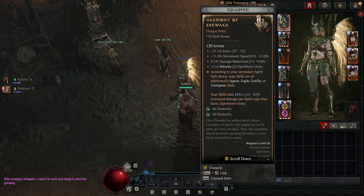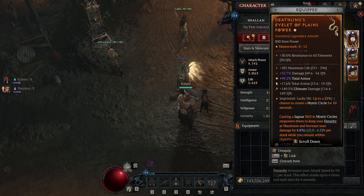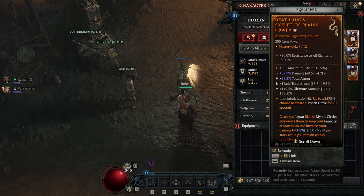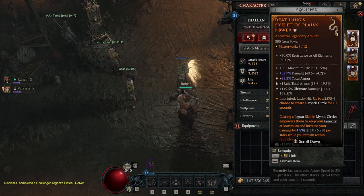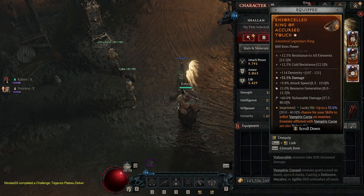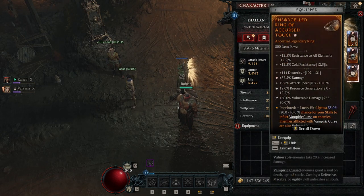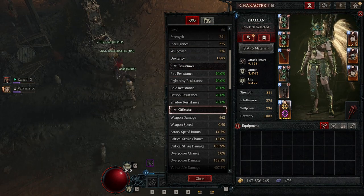For the helm, the Harmony aspect — I'm pretty sure it's still bugged because I don't see my secondary spirit in my skills. Get the highest aspect roll you can. For the amulet, you need total armor — GA would be preferred. If you can't get it, dexterity is fine. Total armor for the tempers. That ultimate damage is not even useful; I'm about to change that since I got the Tyrells. I'm going to use the sword for the rings, with dexterity and life, and maybe some damage or attack speed if you can get it.